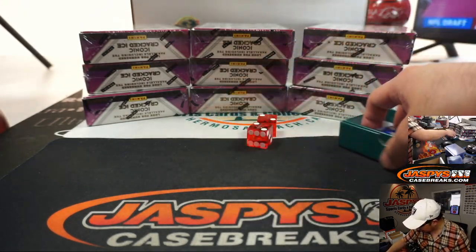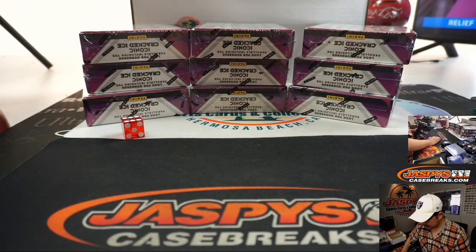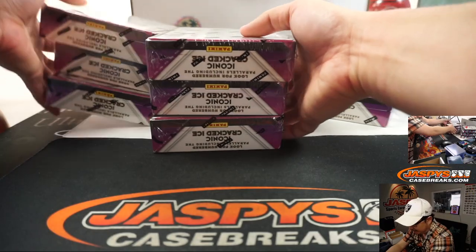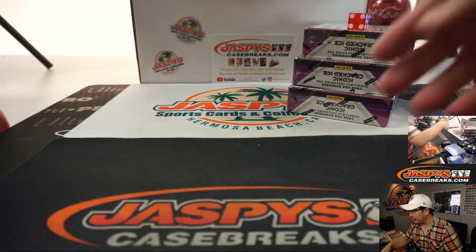We've got two Bellagios right up here. I'll take that one. One, two, three, four, five, six — and it's six. One, two, three, four, five, six. And we'll save these for breaks three and four. I'm just going to set them right over here, just off camera.